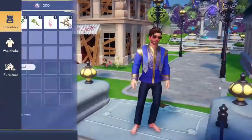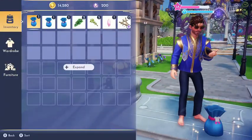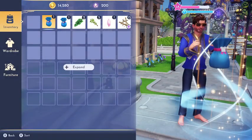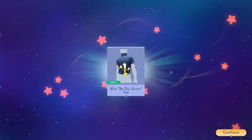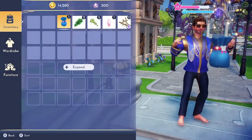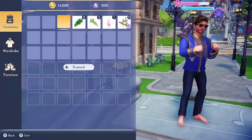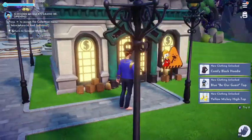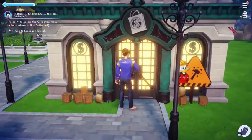So what do we have to do? Let's open these things and see what we got. Let's check out Scrooge's store: Comfy Black Hoodie, Blue Be Our Guest Top, and Yellow Mickey High Top. We got our softwood.